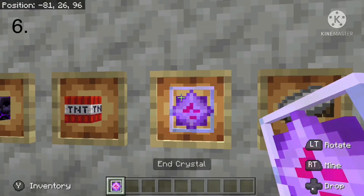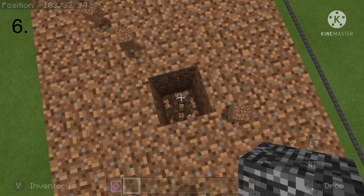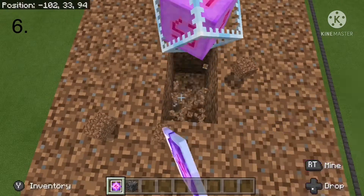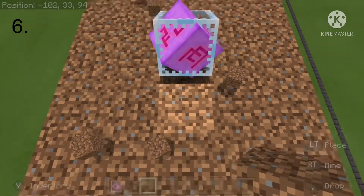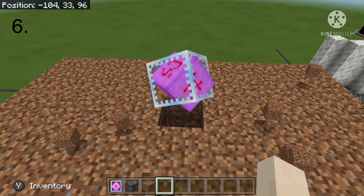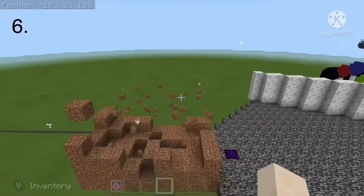Number 6 is the end crystal. The end crystal is obviously found in the end, but they are also craftable in survival. They do need to be placed on either bedrock or obsidian, but I'd say it's worth it to craft these because they give off a huge explosion. It's so big, and it's about the size of a charged creeper explosion.